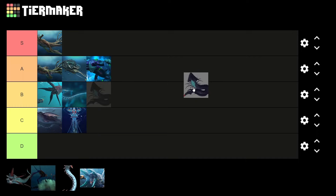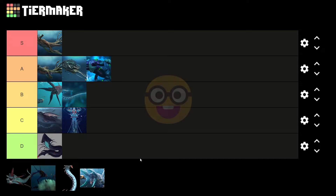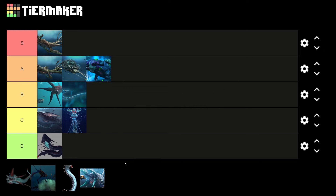Next up, we have the Shadow Leviathan. I hate this thing — there's no Leviathan I despise more. I love the concept, it's a cool-looking thing, but it is the most annoying creature this game has to offer. I would put it in F tier, but D tier's the lowest we got, so we're going with that. Now, why, you may ask? It's a cool Leviathan, one of the major Leviathans of Below Zero — how could you put it in D tier? Well, just take a look at my first Below Zero playthrough.